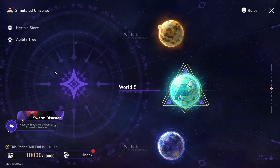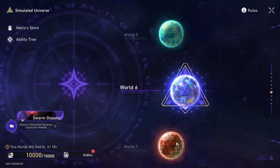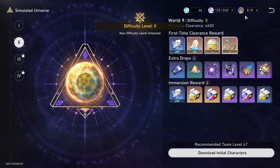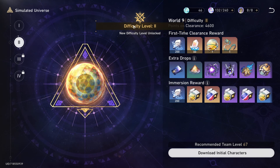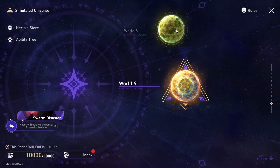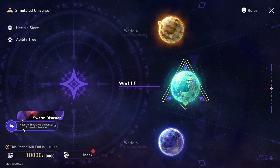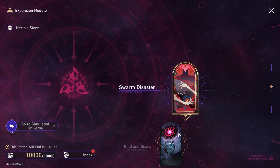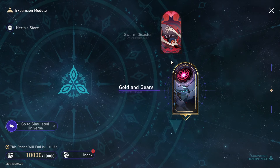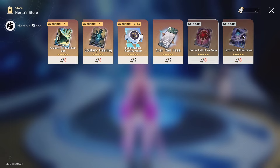Looking at progression in the Simulated Universe, I managed to unlock all the worlds and complete world nine. Because of equilibrium level, it's only on difficulty one. For some of the earlier ones I managed difficulty two, and for worlds three and four I have difficulty three. I haven't really done Swarm Disaster — just the tutorial — and same with Golden Gears. I did manage to pick up two light cones from the Herta store and two superimposition copies as well.